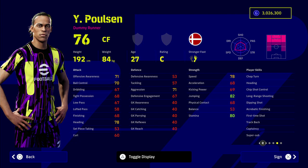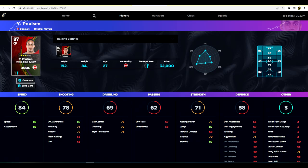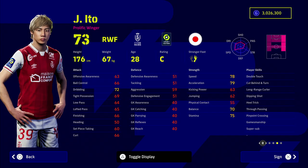Next up we have Poulsen, the Denmark international — a fantastic player in the game. He's got Track Back and Super Sub in his player skills, and really good stamina. Even though there are players with similar stats, the best reason for including him is that he is a utility player — he can pretty much play anywhere up front. At only 32,000 GP with Unwavering Form, that versatility is vitally important when you're looking for an immediate impact off the bench.